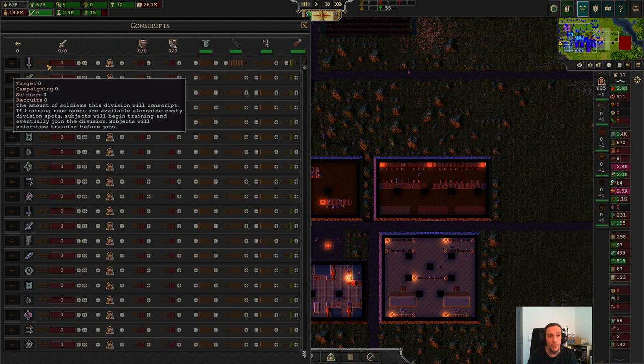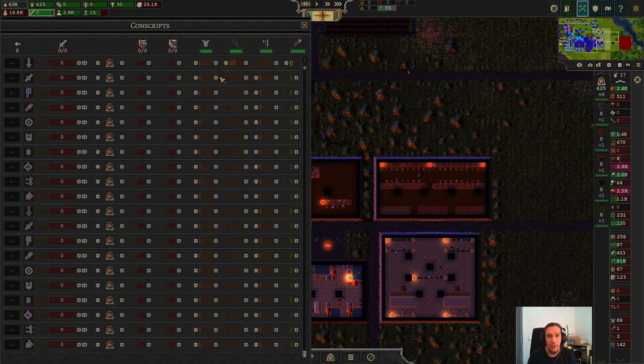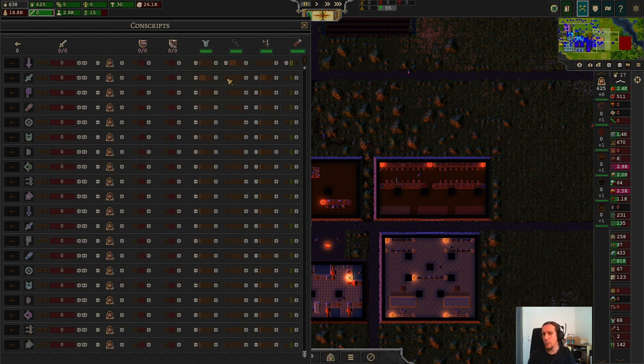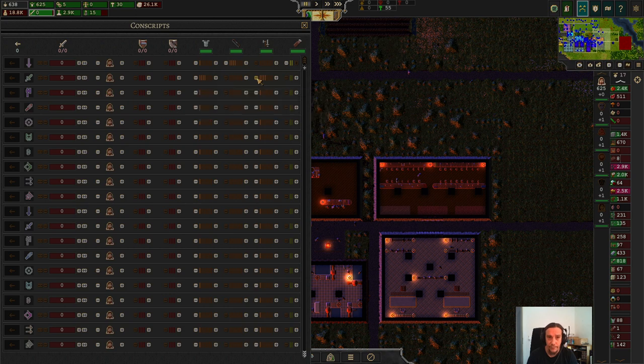We are therefore going to make one squad work with four bows per person, and on the other squad four armors and four weapons per person. That means we're gaining armor rating — offense skill goes down because armor is encumbering you, speed goes down, weight goes up. The weapons increase our pierce damage and defense skill. Over here are the meters for training — we're going to touch those later.